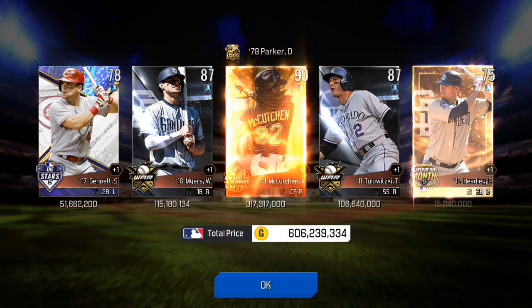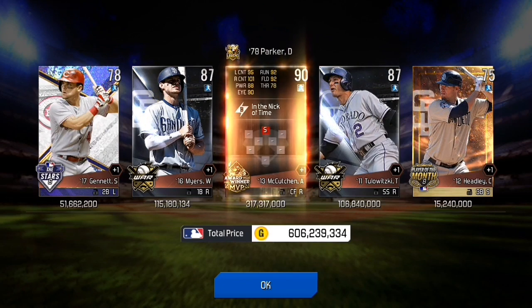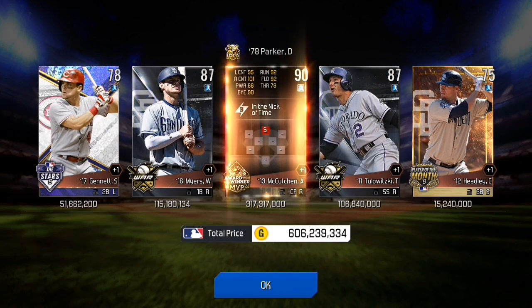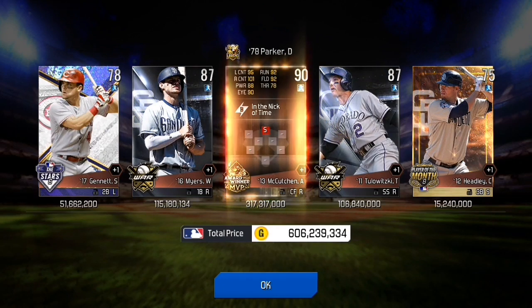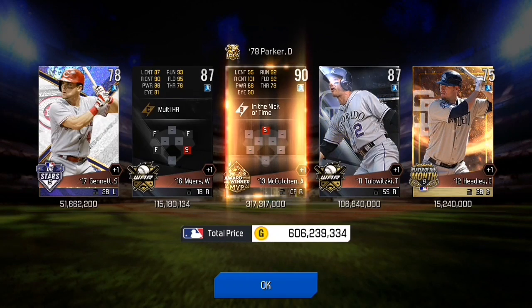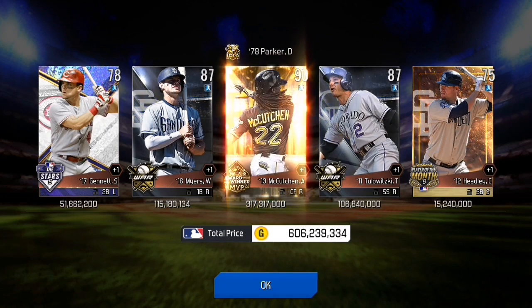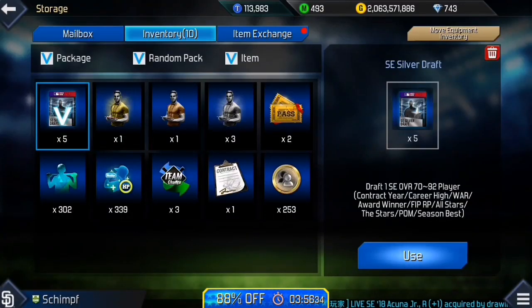Let's see what we can get — fire animation Andrew McCutchen! Nice-looking card. Troy Tulowitzki, Will Myers also — two good cards there. I will take that all day long, 606 million total coins. McCutchen's award winner card is from his MVP season.